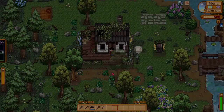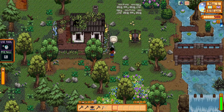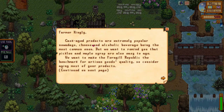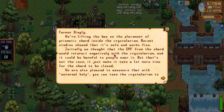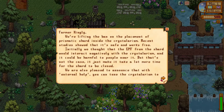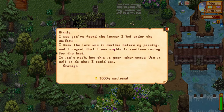Let's check the mail. This letter lets us know we have custom casks involved and can make casks now, which is pretty cool. Another letter is about putting prismatic shards in the Crystallarium. And this is a new mod called Inheritance - it gives you an inheritance left over from your grandpa, which kind of makes sense. It auto-gives 5,000 gold.